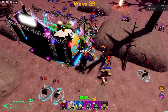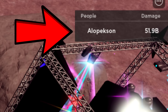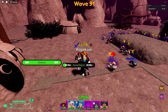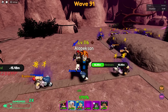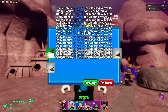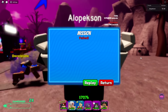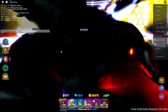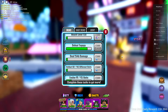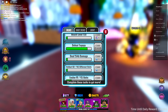We ended up getting about 51.9 billion damage — and we didn't even die yet! Wave 91 with 52 billion damage, a pretty high wave. Look at all the gems we got too. Let's go see if we maxed out the damage task. On the damage task screen — I think we did it! There's the glitch, let's go claim it!